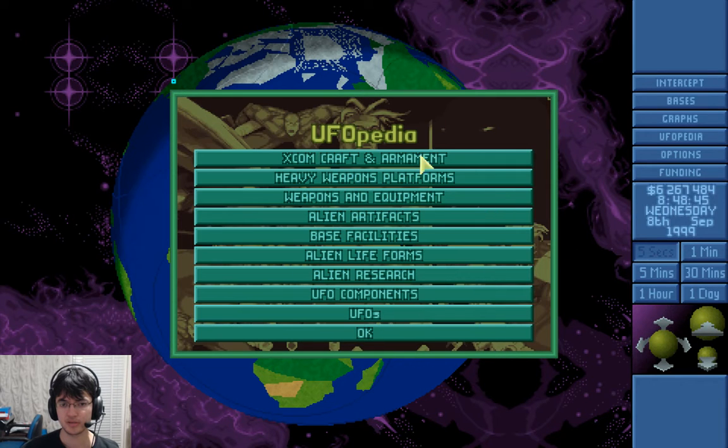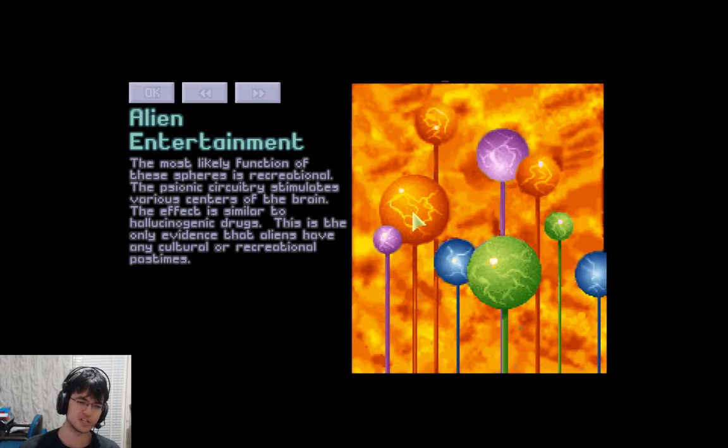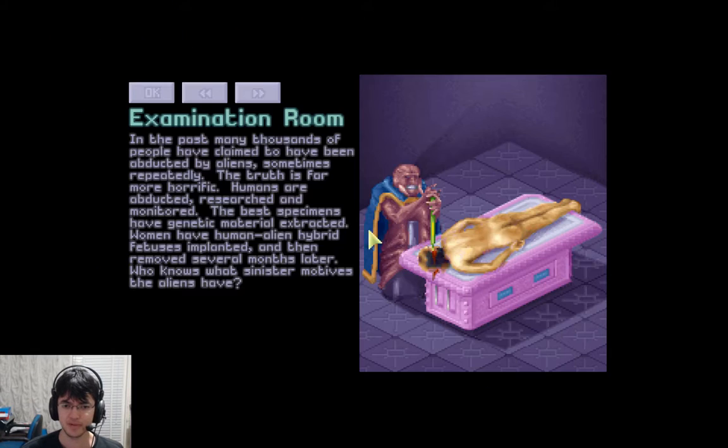I think that's about it for components. We finished food, I think we finished entertainment. Surgery — they need surgery. This surgical equipment uses laser cutters to extract certain body parts from cattle and other animals. I think we did that one as well. Examination room — we didn't get to this one. In the past, many thousands of people have claimed to have been abducted by aliens, sometimes repeatedly.